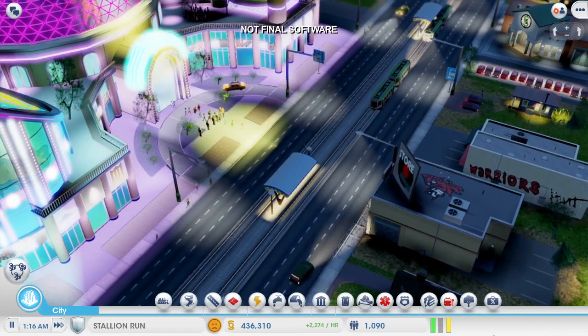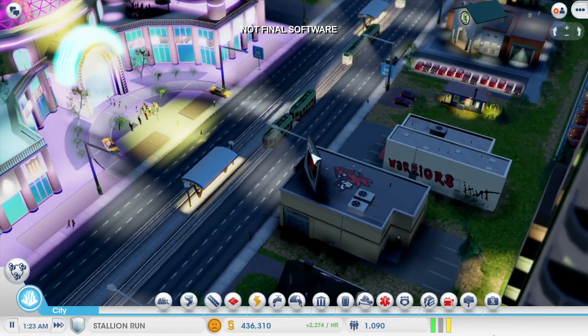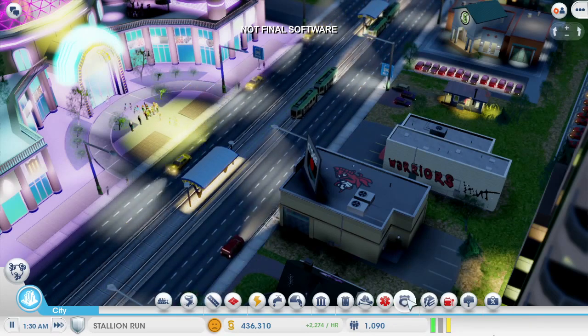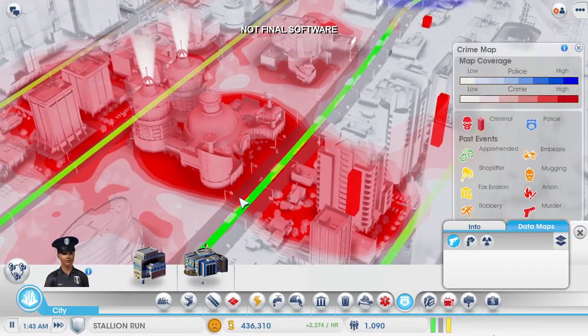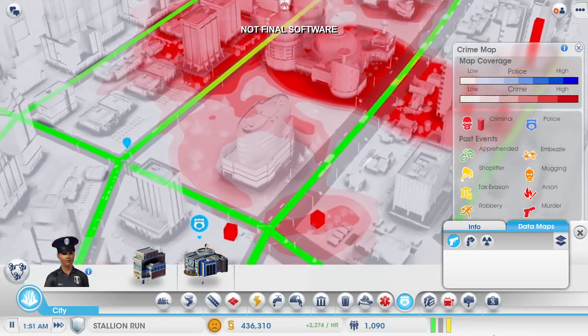One of the problems with casinos is they attract a lot of criminals. I can easily see there's a problem because of all this graffiti on these buildings. If I want to see more detailed information, I can turn on the crime data layer. This is worse than I thought — these big red blobs show me all the recent crime activity. My one little police station can't keep up with all this crime.